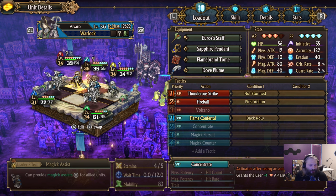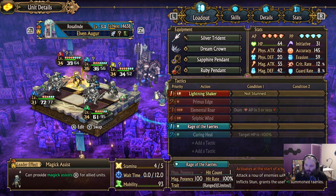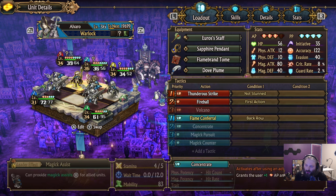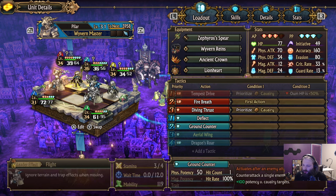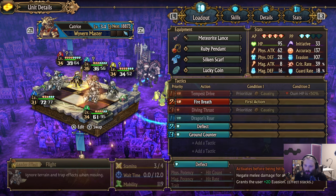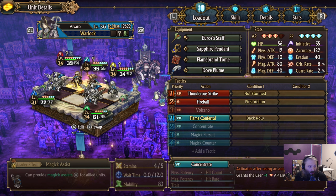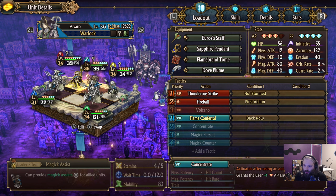I'm not going to mess with any equipment because if I change one thing that seems inconsequential, it could go from dealing 600 damage to dealing two damage and dying. All of our setup is basically to stun him — every time he's not stunned, hit him with thunderous strike. Everyone else just hold your AP and then stun him. Basically he's just going to burn to death while he sits there stunned. That's the goal.